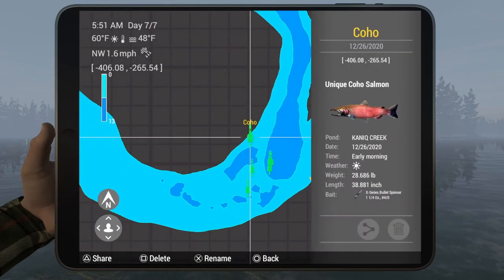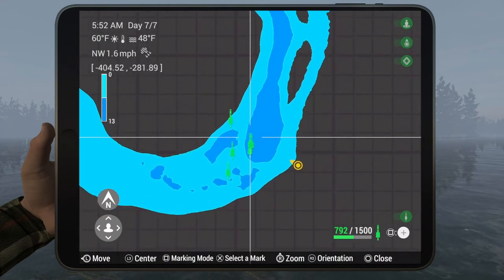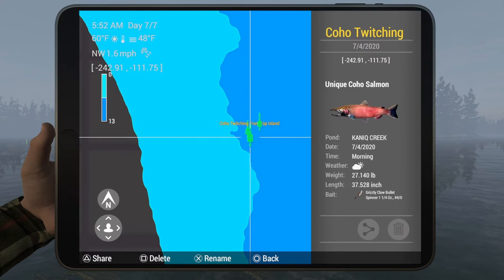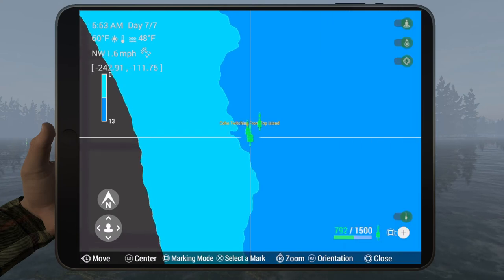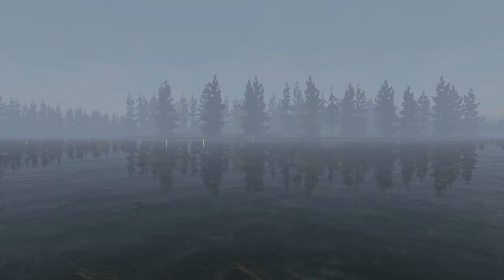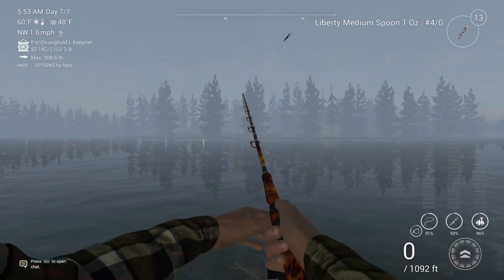We are at the very bottom of the map here. The mark for this spot is negative 406, negative 265.5, in case you want to put a mark out. The other one at that first island is negative 242.91 and negative 11.75, if you want to put a mark out for that coho spot. Remember you can also catch a unique chinook while doing this. Hopefully this helps you out — have a good one guys!